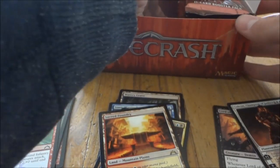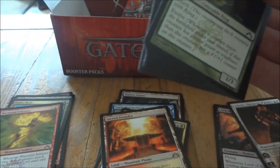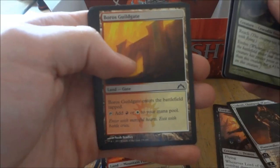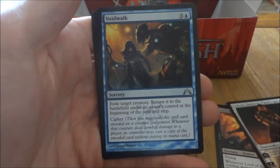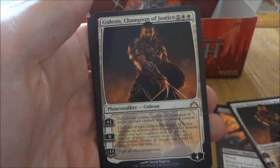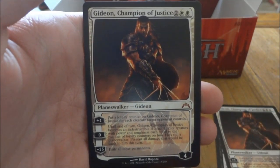Alright, last side — the right column. Voidwalk, Gateway Shade, and our rare — another Gideon Champion of Justice! Holy crap! I mean, like I said, I don't know much about this set yet, but this seems like an amazing box.